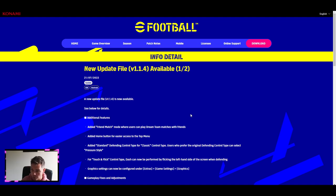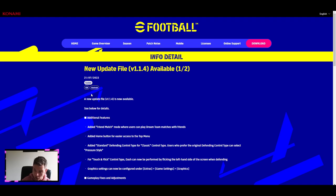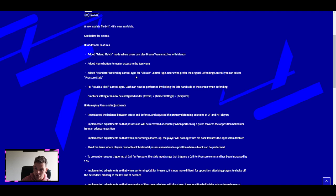I'm sure they'll add friend match to console soon, but it needs to come soon because that's a huge addition that mobile players have. It would be game-changing for the content I could put out - inviting players in to play matches, doing tournaments, competitions, challenges. Getting into the actual update file: they've added friend match, a home button for easier access, standard defending control types, and graphics settings that can now be configured.